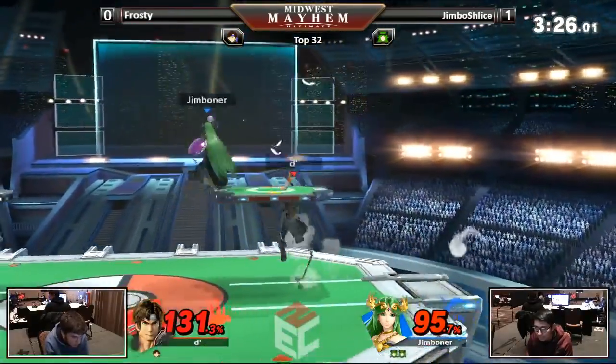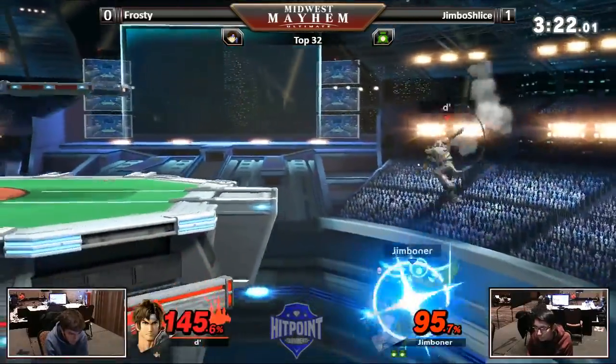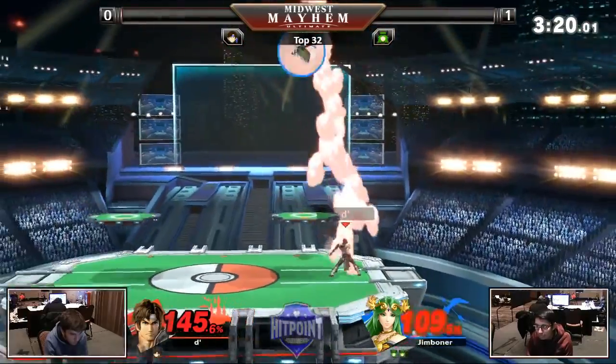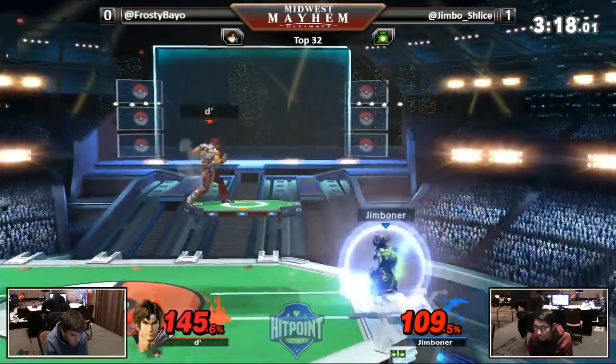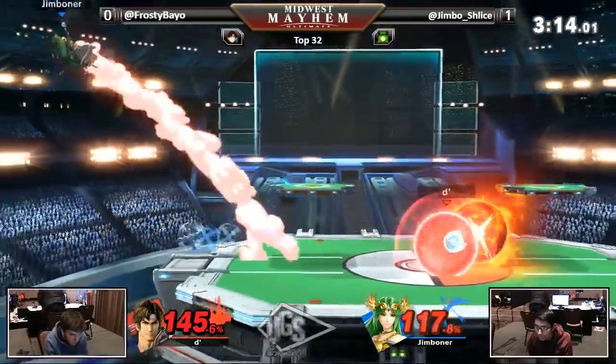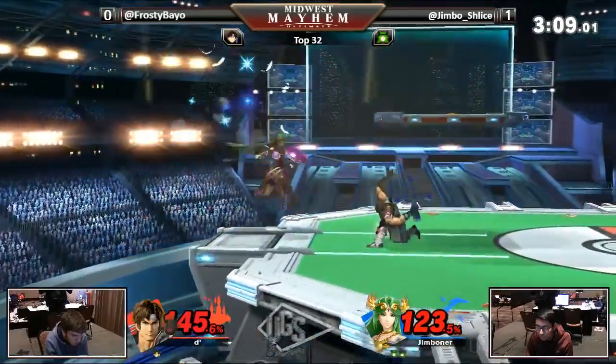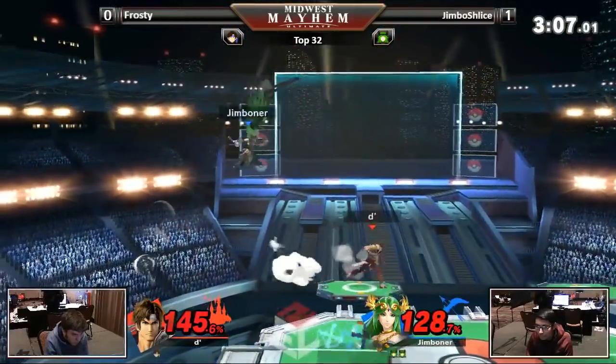There is a side B — that was such a good parry. Jimmy going all the way out for it, tries for the ledge trump but doesn't get it, gets hit with an up tilt. Back in this neutral state, Jimmy going off — a nice shield where Explosive Flame may have killed. But at this percent, Explosive Flame will kill.